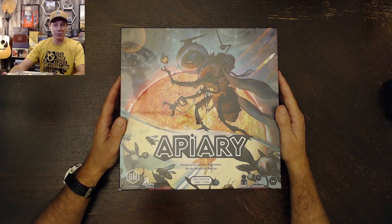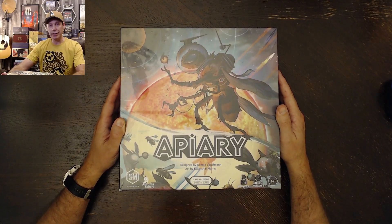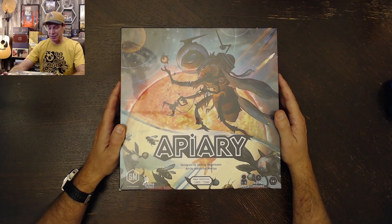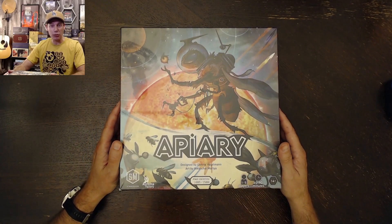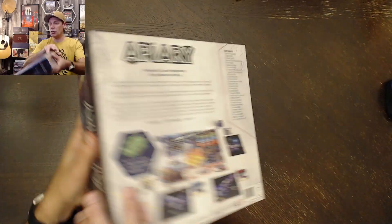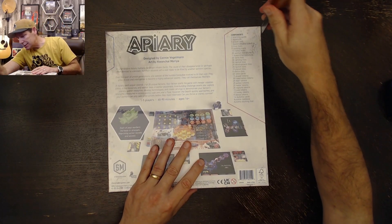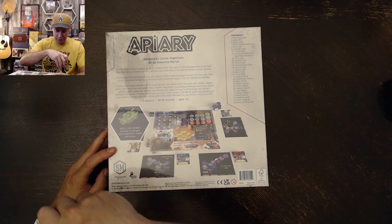This new game from Stonemaier Games, Apiary, was designed by Connie Vogelman and art by Quanchai Moria. He did the art for quite a few games, but one that we've really enjoyed is The Spill. This has the 1-5 player game range, which is typical for Stonemaier games, 60 to 90 minutes, ages 14 and up, with the Automa Solo work inside included. On the back, there's kind of a simple approach to the design, and there's quite a bit of lid lift on this.